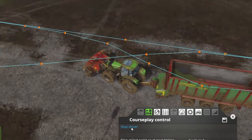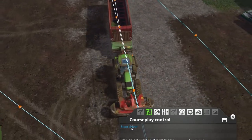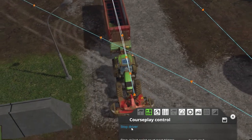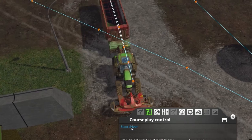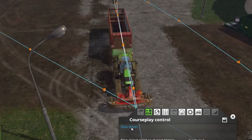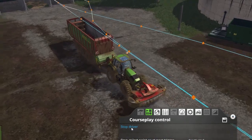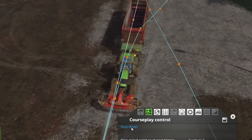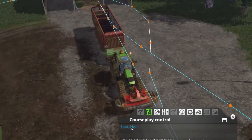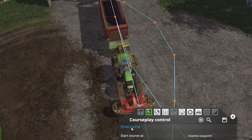It's going to come up the course, straighten up, and then when it goes into reverse mode, CoursePlay will determine that the end of the trailer is what follows the course. You'll see immediately the tractor corrects and the trailer backs straight up. In reverse mode, the end of the trailer is what's sensing the waypoints and the adjustments are being made off of it. You should keep a very straight line when doing this, as it's not going to make a ton of corrections — but you can see it did it perfectly.